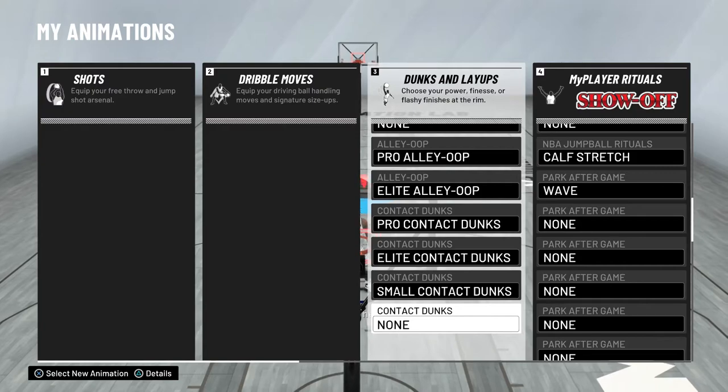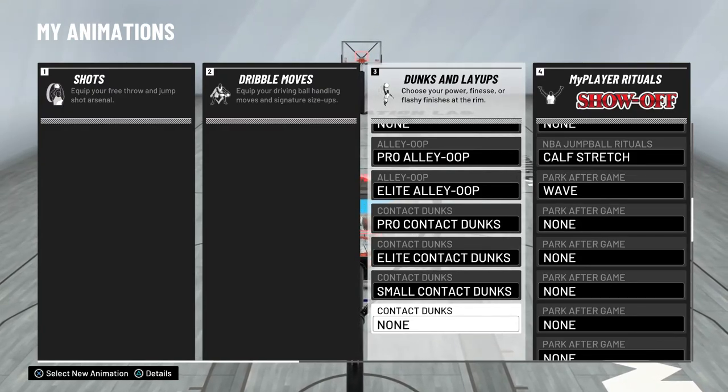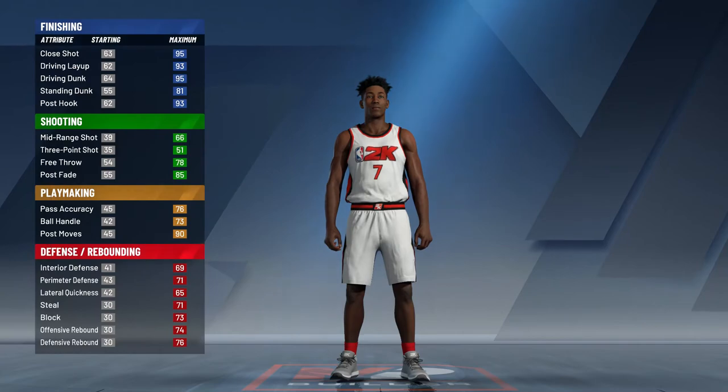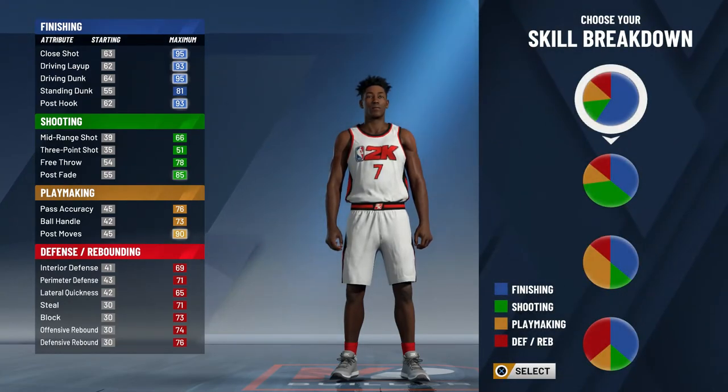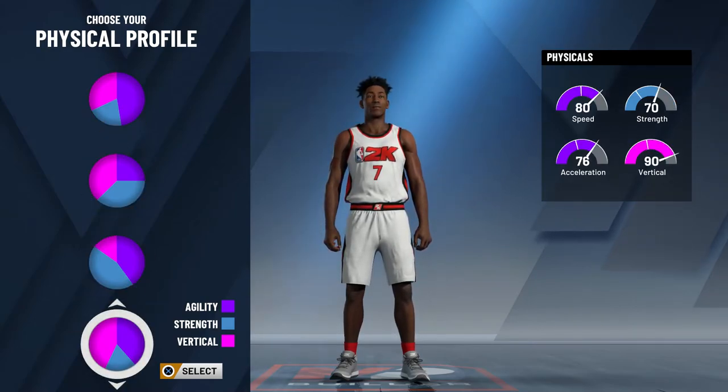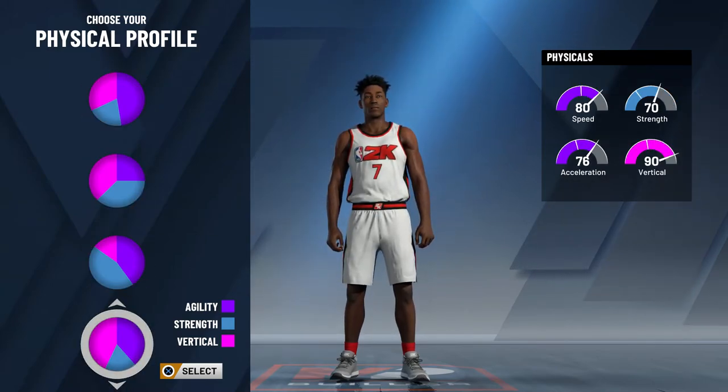I have all alley-oop packages — pro and elite — and every contact dunk package except the big man contact dunks. If you want to make this build, go with small forward. You can go shooting guard if you want to be six-foot-seven; I'm six-foot-eight. For the skill breakdown pie chart, go with the top pure finishing one. For physical profile, the top option gives 84 speed, 79 acceleration, and 77 vertical — but I chose the fourth one, which trades speed for a vertical increase of 13.